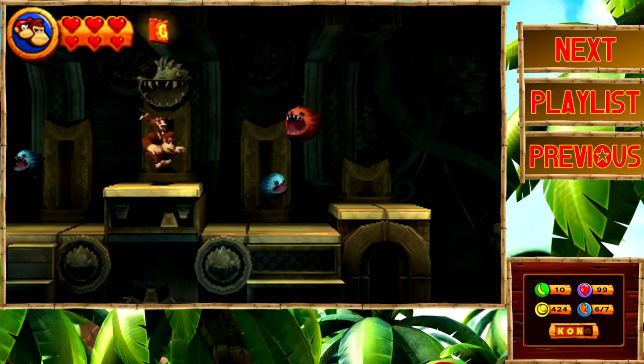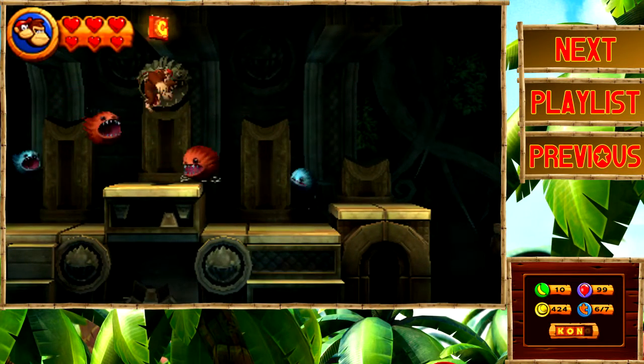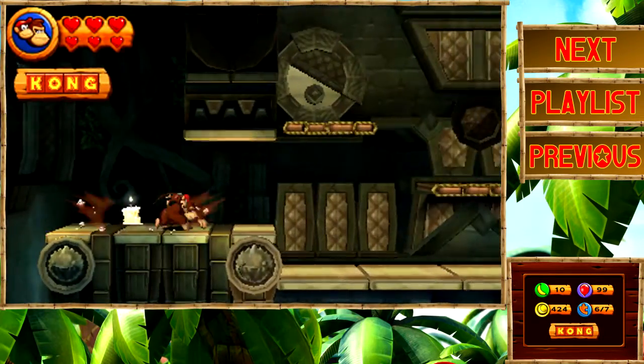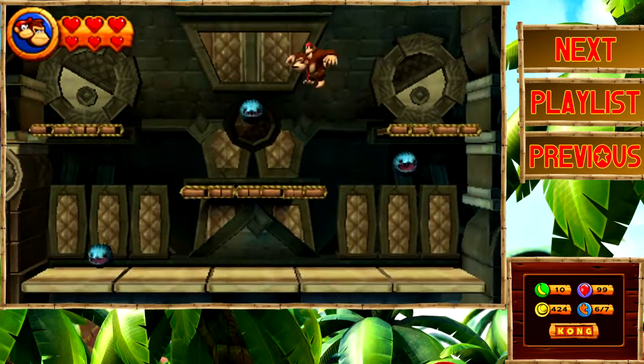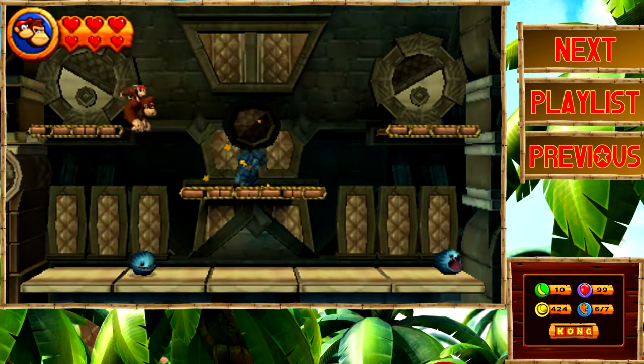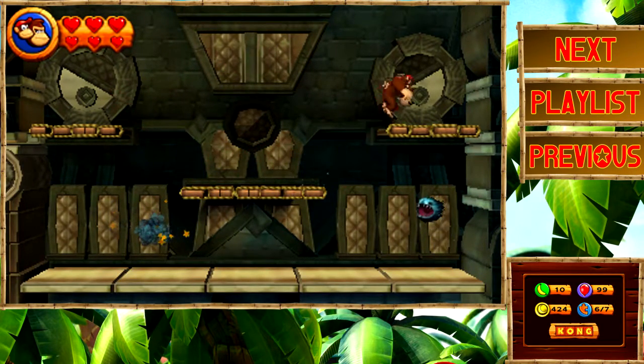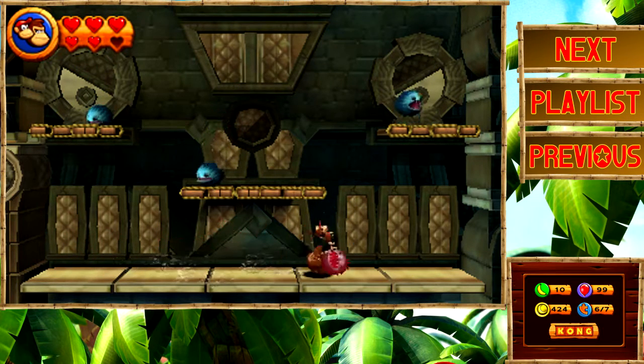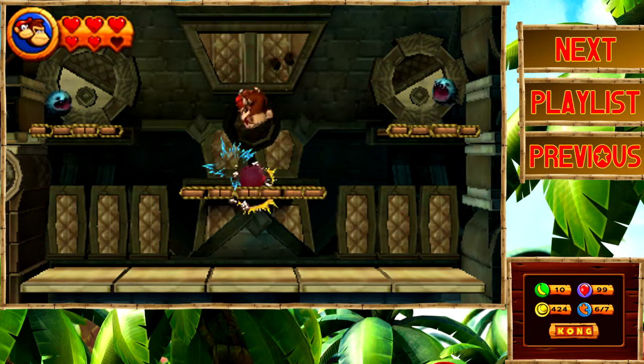All we've got to do is get the G letter, so we need a bounce off one of the enemies. There we go — and now we have pretty much the end of the level. We just have to go through a gauntlet of biter enemies and kill them. You can actually roll into them — that's a pretty easy way to kill the small ones.